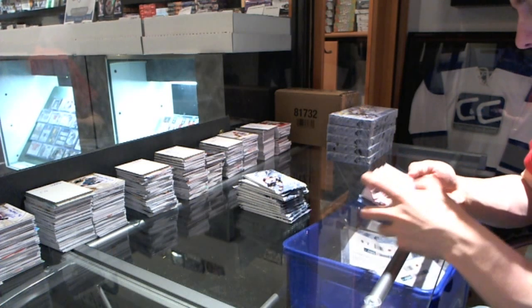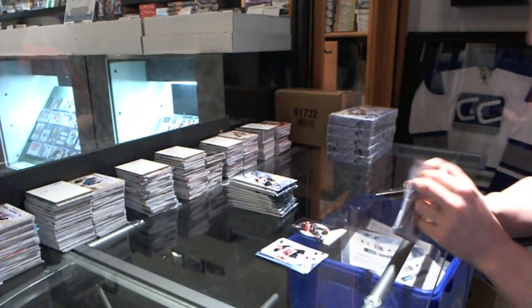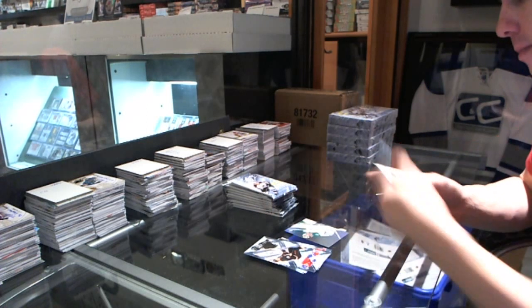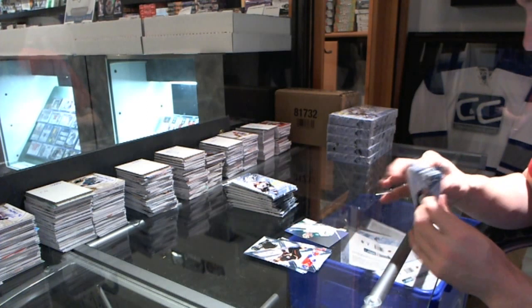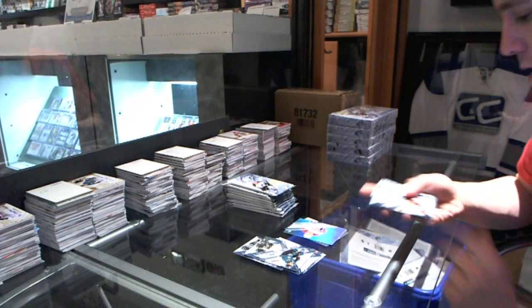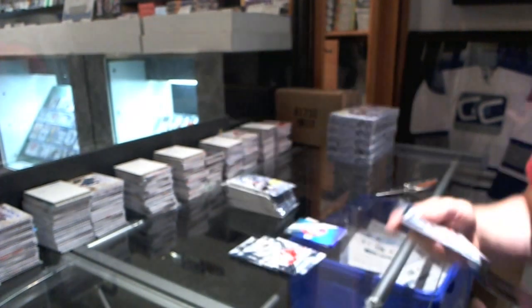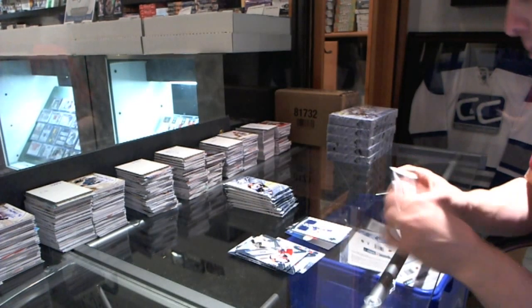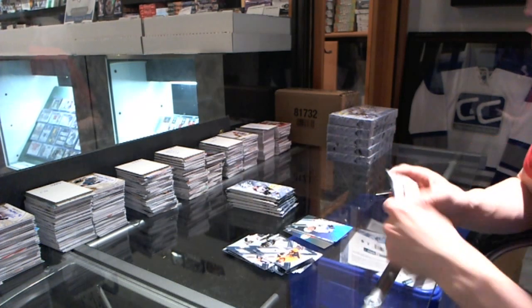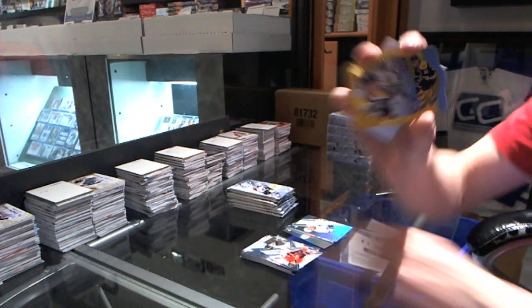We start with an Ice Premieres rookie number 999, Eric Grebo. We've got a rookie of Jack Campbell. We've got a rookie of Michael Bourneville. We've got a rookie jersey autograph number 499, Jordan Schrader. Rookie Tanner Pearson. We've got a 97 die-cut Zidane Ocharo.